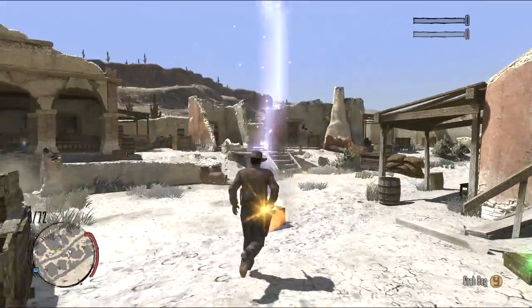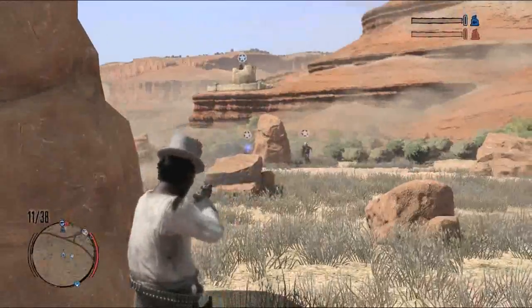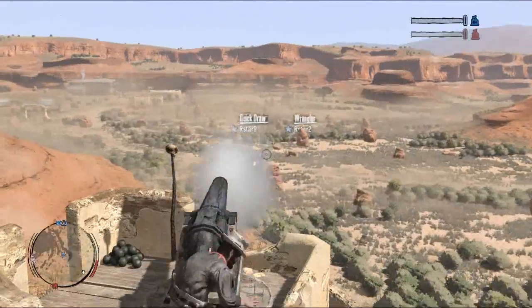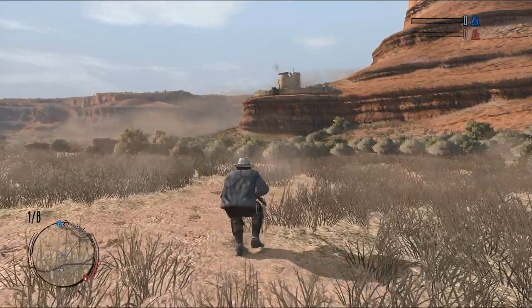In Grab the Bag, a single bag appears. Team members grab it and return to base — that is, if a cannon doesn't get to you first. That's why it's good to have a friend who is proficient with a rifle.